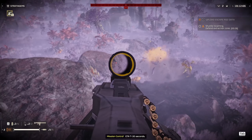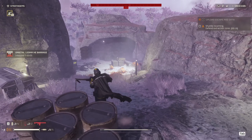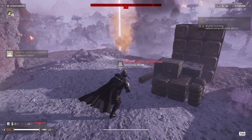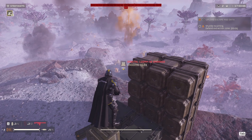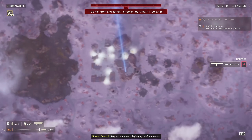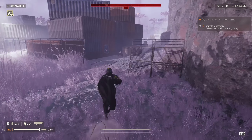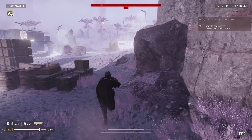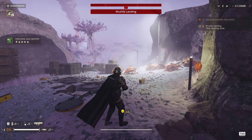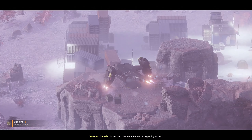ETA T minus 20 seconds. I couldn't swing my gun around quick enough. ETA T minus 10 seconds — clear the landing zone. Falcon 1 preparing for touchdown. Let's make our way to the Falcon. Man, I stuffed that up real bad — that stratagem is not good. Let's get out of here.